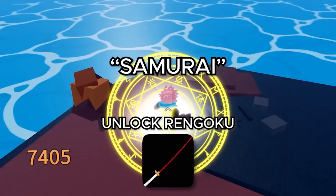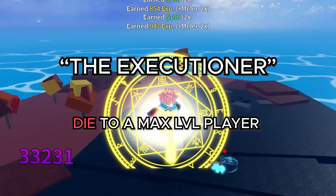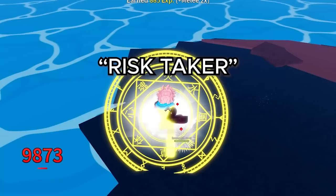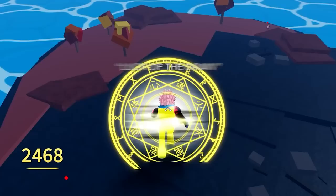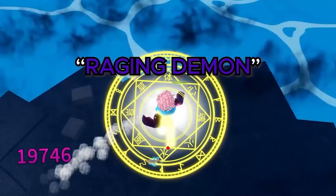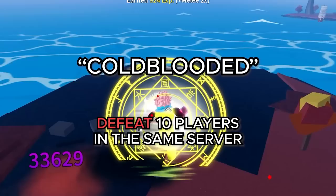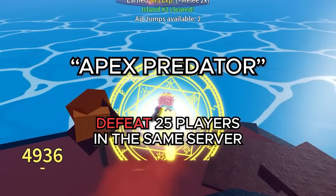The Silent title requires dying to a player below level 800. The Executioner requires dying to a max level player — keep in mind you also have to be max level. The Stalker requires defeating a player that's the same level as you. Risk Taker requires buying a random fruit from the Bloxfruit gacha. Luck of the Draw requires obtaining a fruit worth more than 1 million belly from the gacha. Unstoppable Force requires defeating 5 players without dying in the same server. Raging Demon requires defeating 20 players without dying in the same server. The Protagonist requires defeating 2 players at the same time. Cold Blooded requires defeating 10 players in the same server. Apex Predator requires defeating 25 players in the same server.